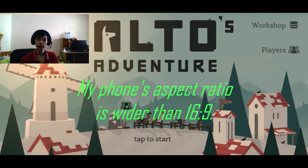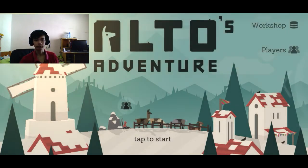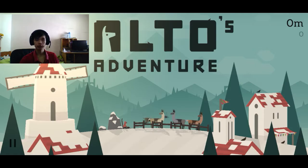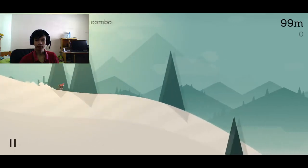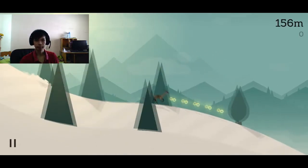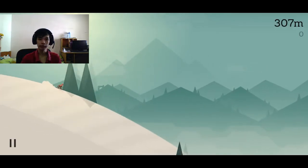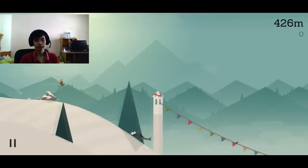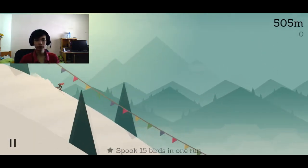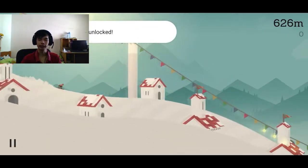The setting of the story has you control the protagonist Alto, or one of his friends, to ride down a mountain chasing after runaway llamas while doing tricks on their snowboards. There are other obstacles in the way, but I'll leave that to you to find out. As for its accomplishments, Alto's Adventure has 10 million installs, which is pretty phenomenal. At the time of my review, it has 4.4 stars on the Play Store and is marked as Editor's Choice.